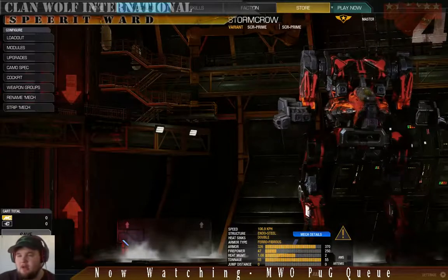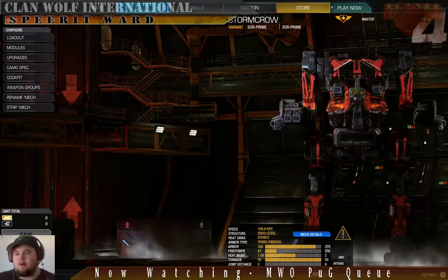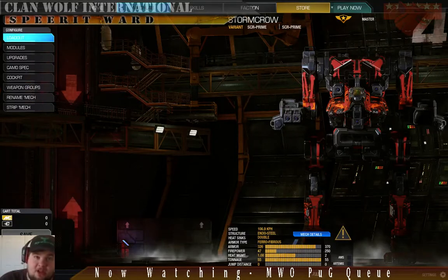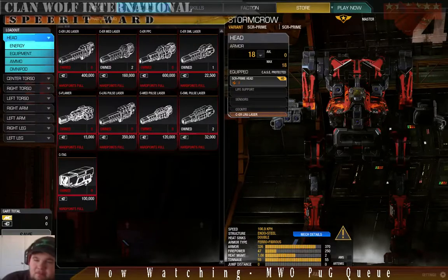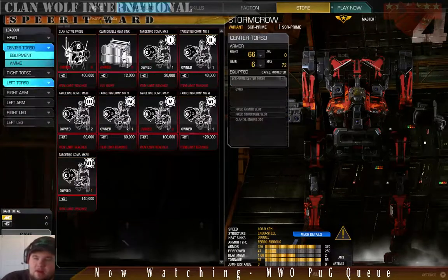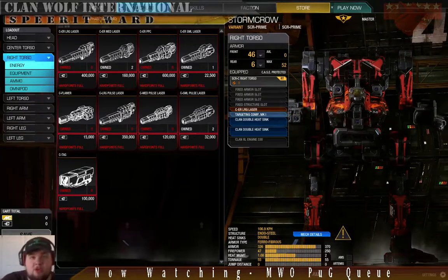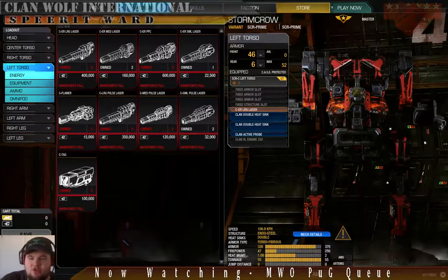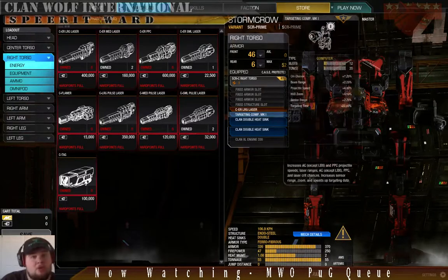Stormcrow. I used to have a Lurmcrow, but I'm not going to do that in Community Warfare anymore — when playing against good teams it doesn't work out well. As you can tell by looking at it, this is a Laser Vomit Stormcrow. In the head we have an ER Large Laser — nice center-focused damage. Obviously nothing in the CT. The right torso holds another ER Large Laser, my Targeting Computer, and a couple of heat sinks. My left torso is a mimic but with a Clan Active Probe instead of the Mark I Targeting Computer.